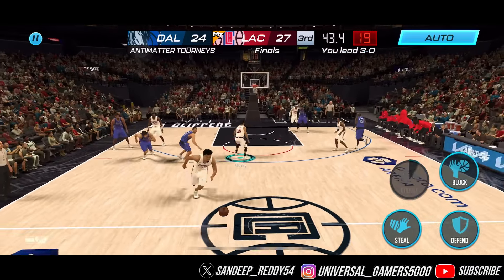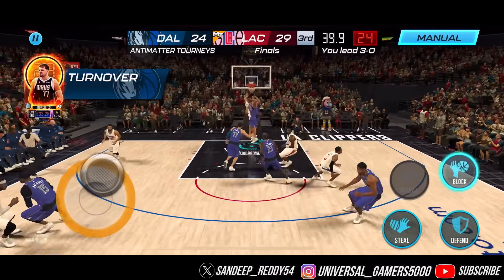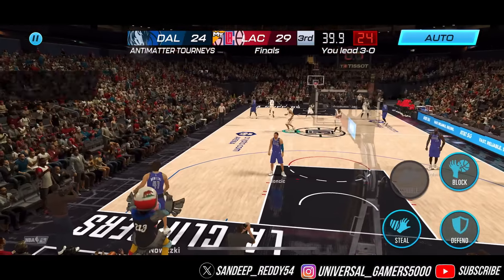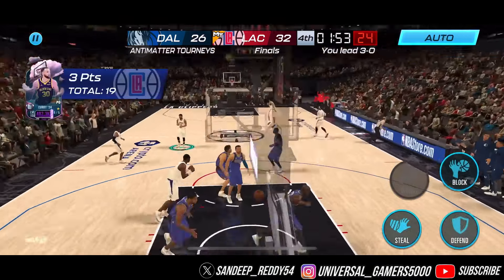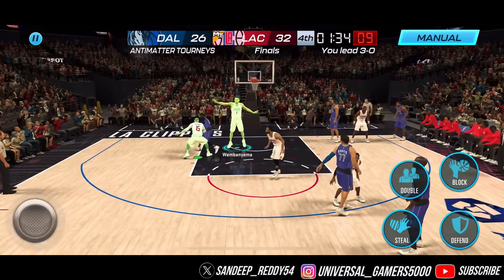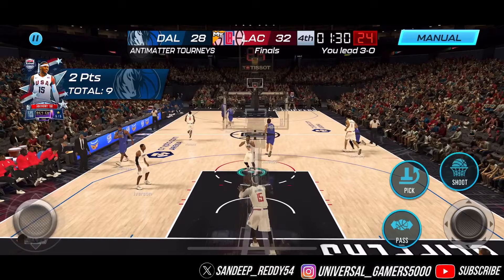Let's go — what a banger, 27 points right there. We got a steal and yes, Wimby on the break with no one near him — that's a big dunk, let's go! Four-point lead, that's the strongest one of the game. Curry with the stop and pop — good work, 32 points already.